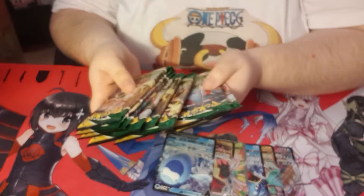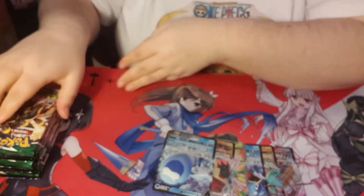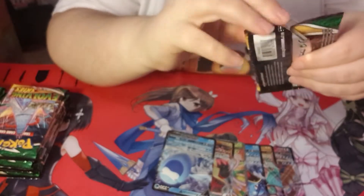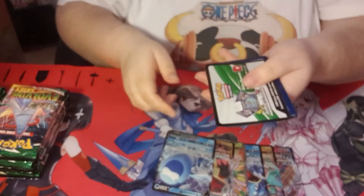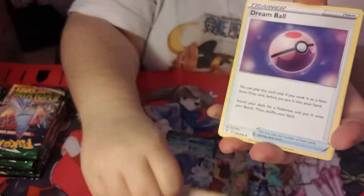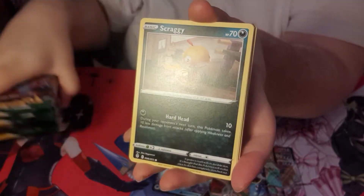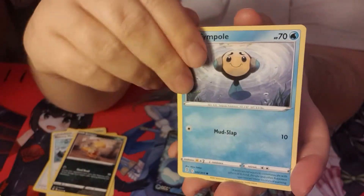We've got about eight packs on one side and nine on the other side left. Let's try the side where all the Gyaradoses were and see what we can get. I'm really not holding up much more hope but we'll wait and see. It's a little bit glary, I do apologize. Keep going - what have we got?